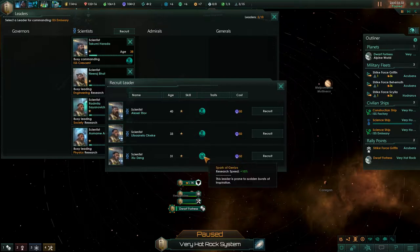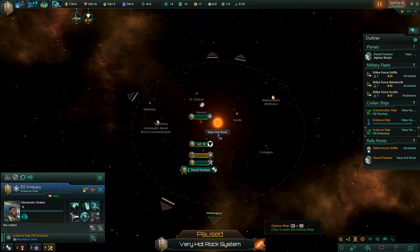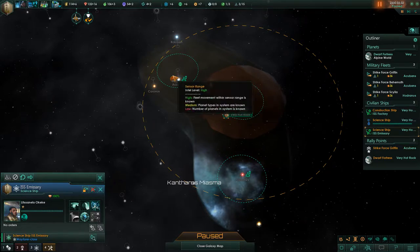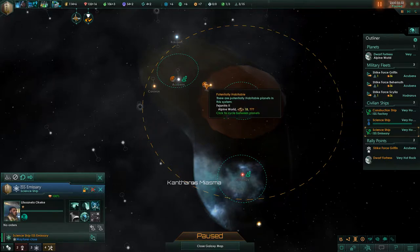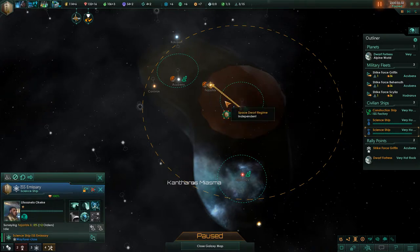We have scientists at level 40, 33, and 31. We're going to go with you — you're young and have a very nice stat. So we're going to recruit you, Juju — you're now part of the Emissary. We got two semi-inhabitable planets that are not going to be good as Alpine worlds. Being non-adaptive, it may not be. Let's go ahead and put you here and survey the system, then after you're done, survey this one.